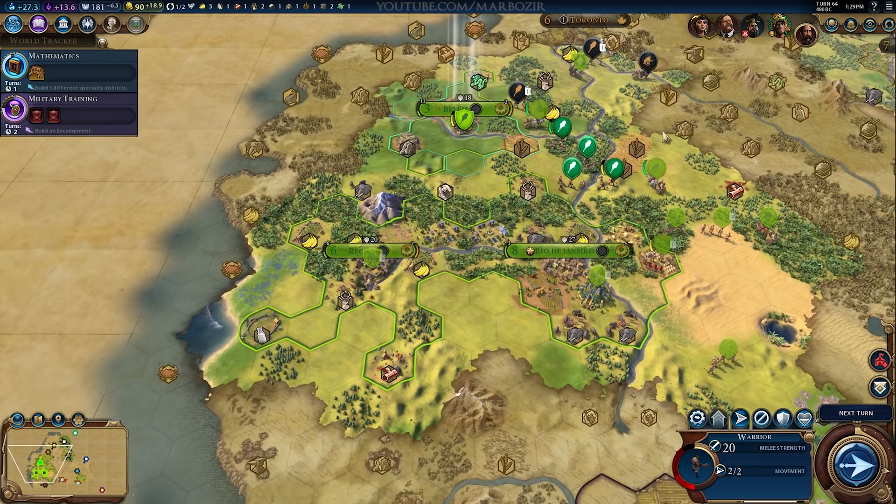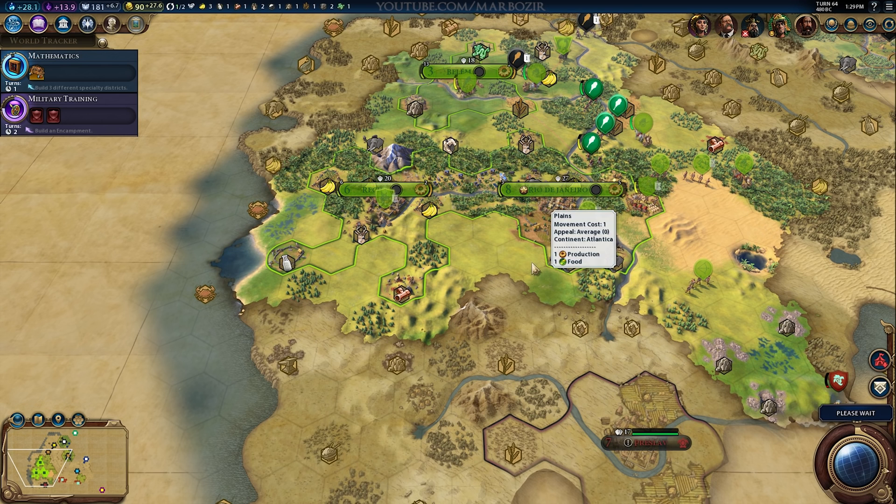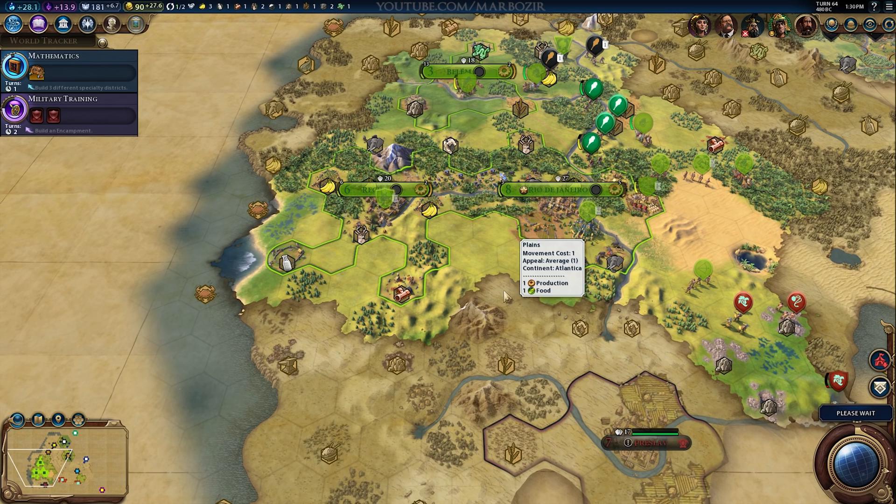Here you can see that the warrior upgrades to a swordsman, just like in Civ V. Unfortunately I can't do it just yet because I don't have Iron. I will start a fourth city to the south to get that Iron on the coast, but that's just one deposit, so it's only enough for one single unit. Still, one of my goals here was to recruit as many different units as possible, which is why I'm trying to get the resources for upgrades.